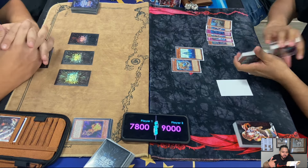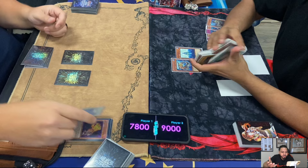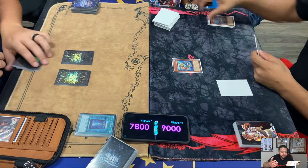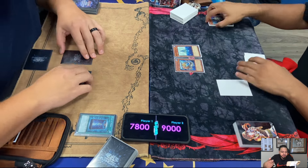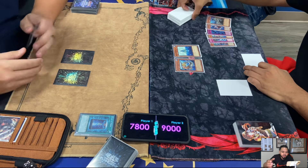He's going to search any level 3 Water Monster from his deck. So he searches Genix Undyne, and then Marksman destroys Elden's Book of Moon. Abyss Sphere destroyed the Linn during Elden's end phase, brought out Pike, Pike discarded Marksman, Marksman popped the back row, searched Undyne.